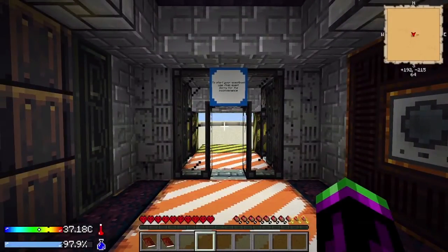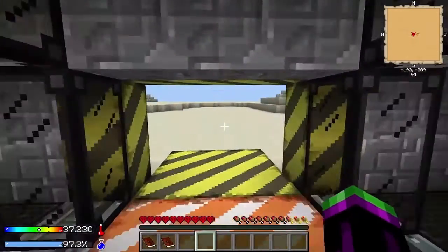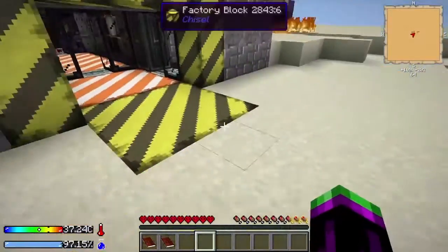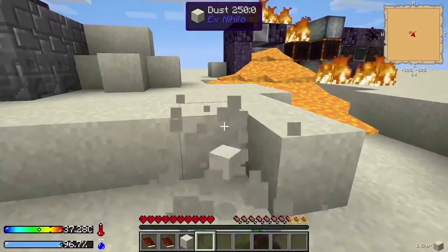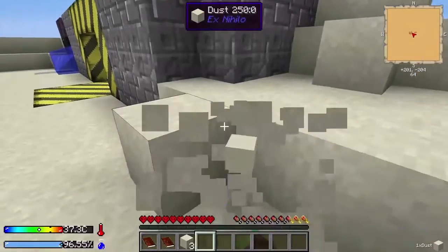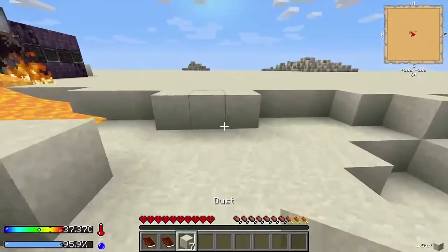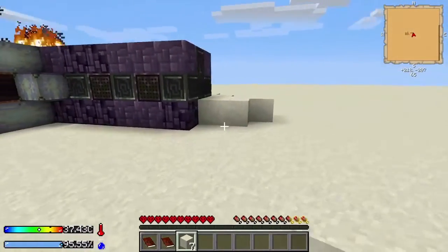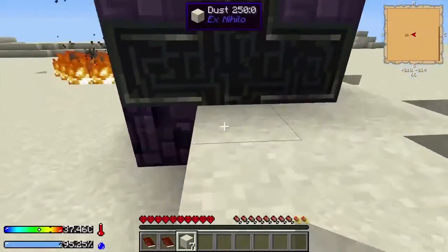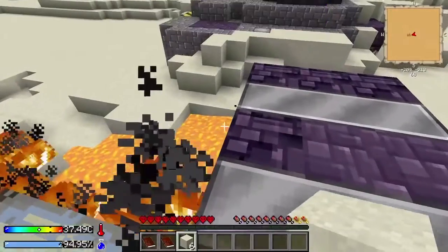Welcome to the first episode of Crash Landing with Light. Here we are, abandoned on a desolate planet and our fuel tanks have ruptured. Not a good start. So what we're going to do is patch up that fuel tank so it doesn't light us on fire and kill us in horrific ways. Once we've got that patched up, we can look into assessing our situation.